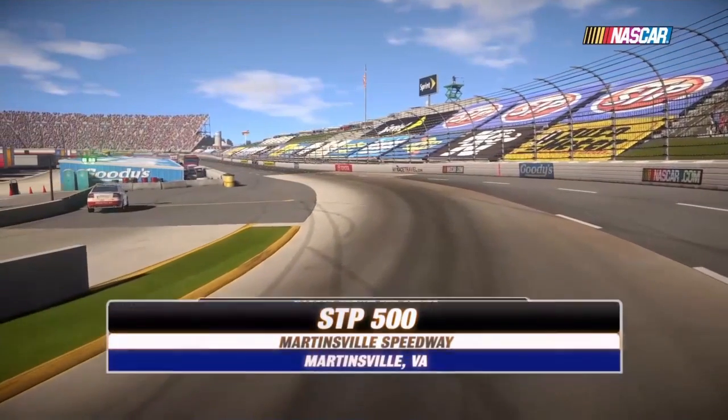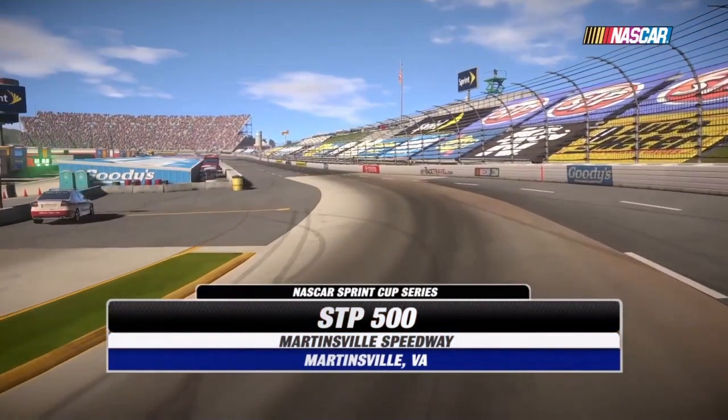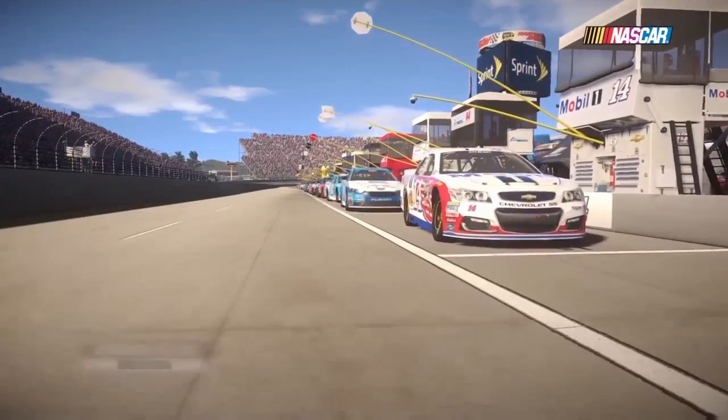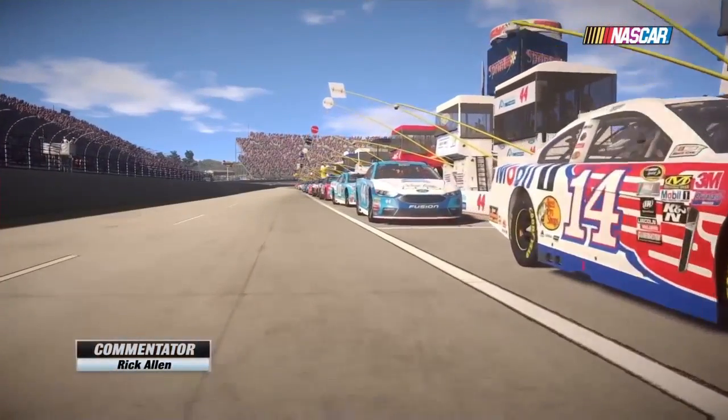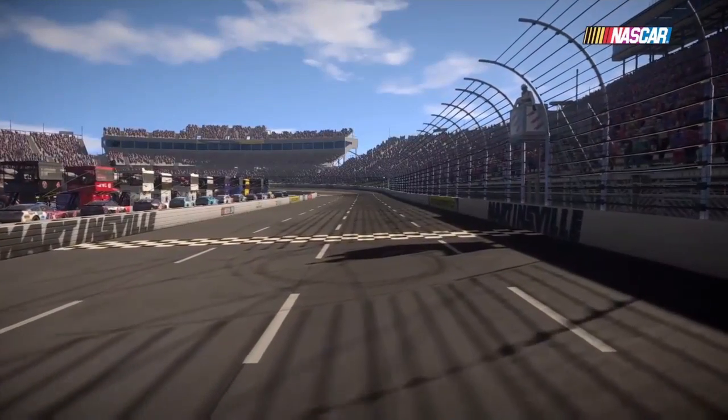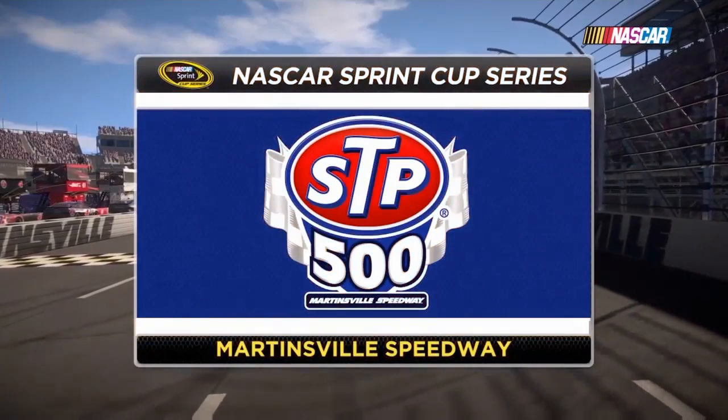Today we come to you from the oldest and shortest track in NASCAR, Martinsville Speedway. Hello everyone, I'm Rick Allen. They call this place the paperclip due to its shape. For over 60 years, NASCAR drivers have struggled to nail down the right setup to go both fast and be able to pass.